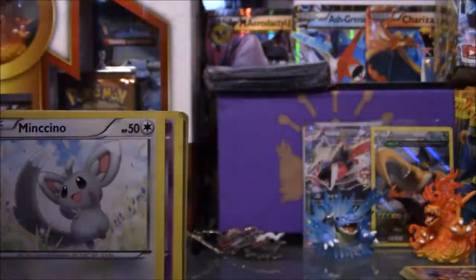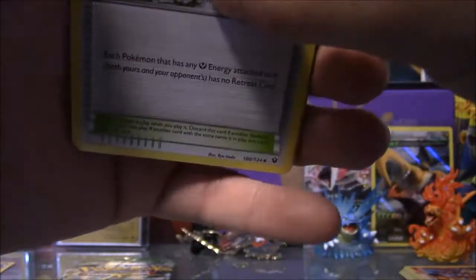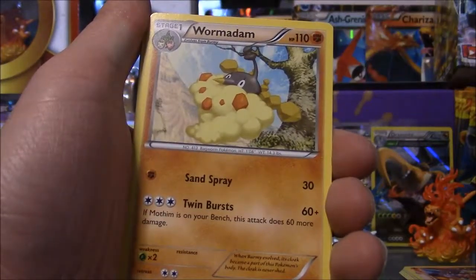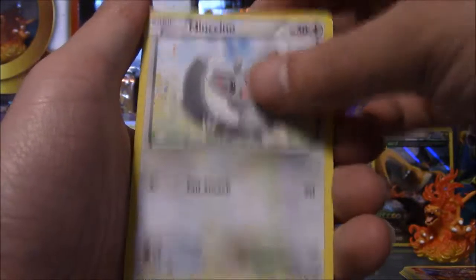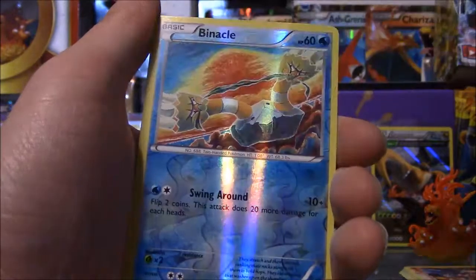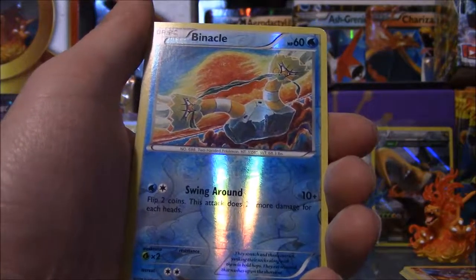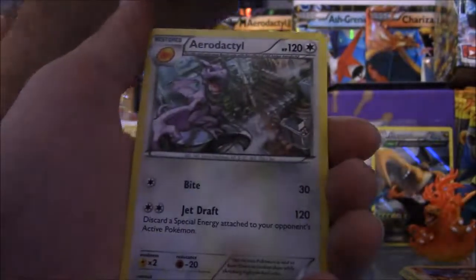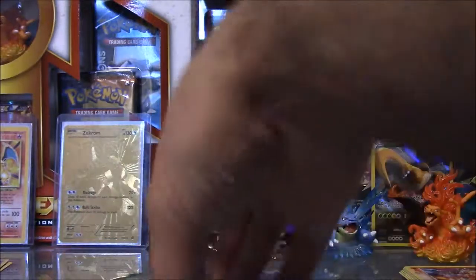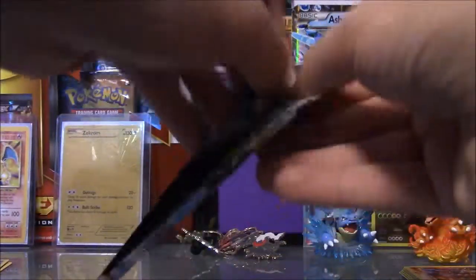Now let's get to the newest packs, which are Fate Collide. I can tell by looking at this one there might be a gold card. We start with a trainer Fairy Garden, followed by another trainer Warmer, then Chino. We get a Gotita, Soul Assist, and Snivy Snowball. As a reverse we get a Barnacle, and the rare in the pack is an Ariolecto non-holo. I already pulled this card on my other opening too, so it seems like it's going to be similar.